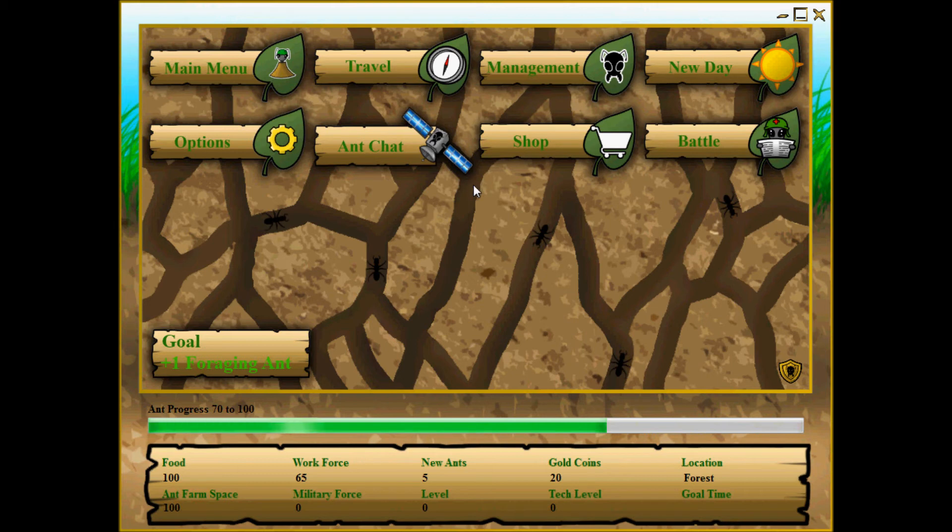Everything else is pretty much just extra. So these are the three main menus that you will use consistently. The ant chat will simply allow you to talk to other people or research information about real ants in the real world. This is extremely beneficial if you are having a hard time managing your colony — you can talk to other players who may be more successful and they can share tips with you. Your travel menu is simply for traveling to new locations, where as mentioned you can get bonuses.